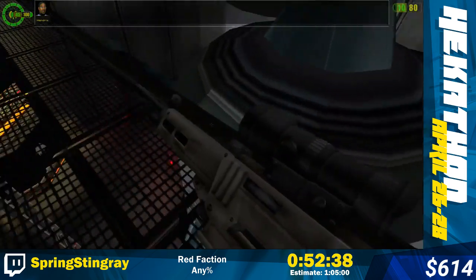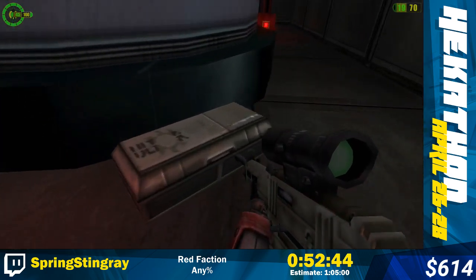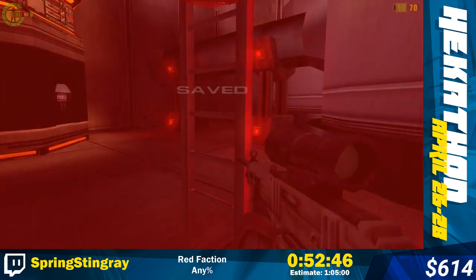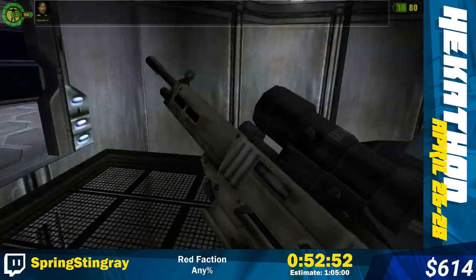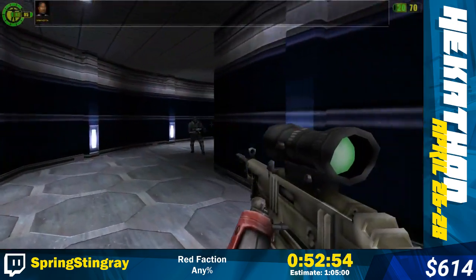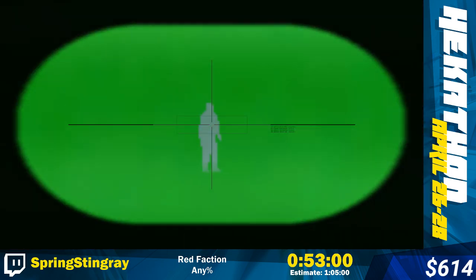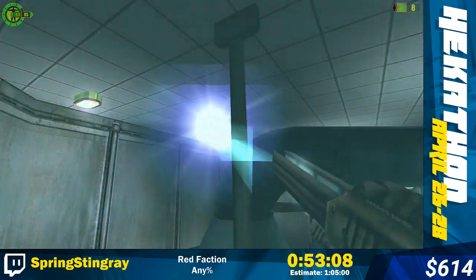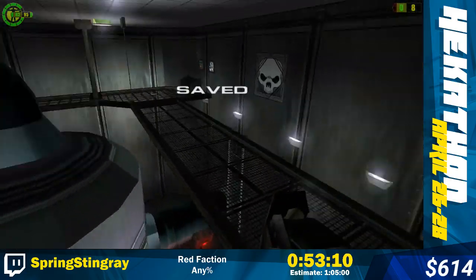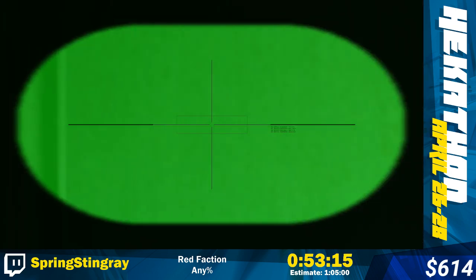I'm gonna pick up that health - there's plenty of health in this area. I had you all worried though, I stressed you out for no reason. I'm gonna get a railgun out here and shoot two guards through the wall - sometimes you can get a double. There's a guy outside the generator room and then I'm gonna come back in here. Was never worried. Easy.